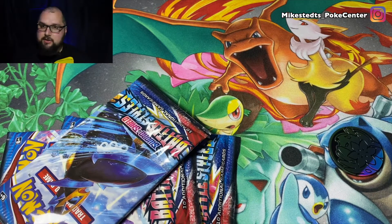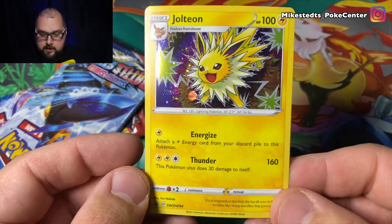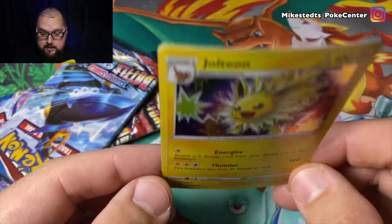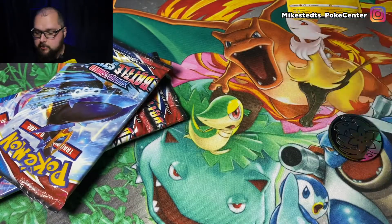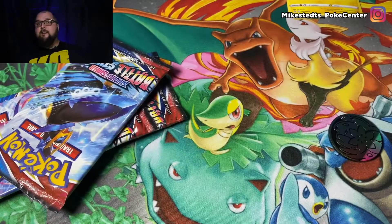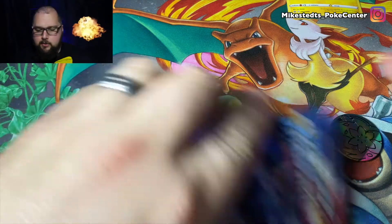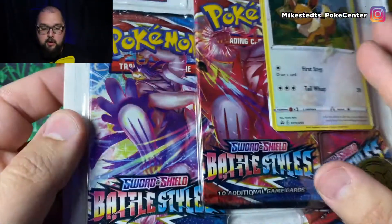We're gonna put this over here neatly — usually I make a mess and it's hard to clean my garage later. Here is the bent promo Jolteon card because yes, they bent my card for some reason. All good. We'll put the promo there. This is the code card for the pack — enjoy. I'll hold on to those and clean them up later.